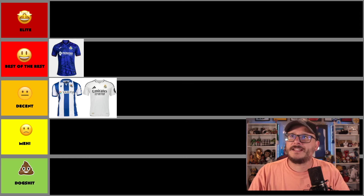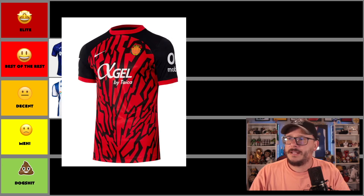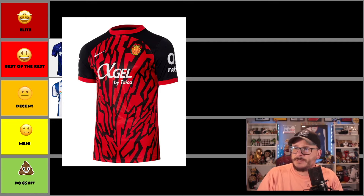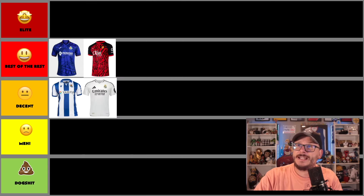Next up, I think this is Mallorca — by Nike, sponsored by Agel. It's definitely adventurous, definitely in your face, definitely wild. I'm not too sure about the change from the black, but it's definitely a polished shirt, and I'd rather have that than the Real Madrid shirt. I'm going to put it in best of the rest. We'll decide on it later, just how good it is.